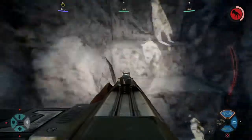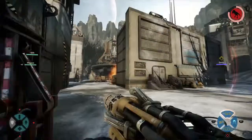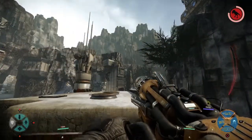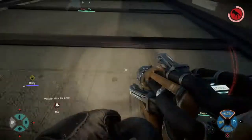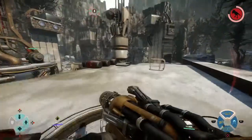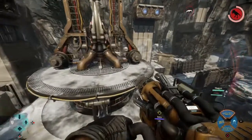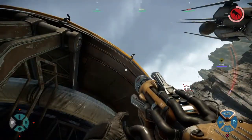Here's the support class — same exact thing. You hold L2 and you glide up the wall. The monster was there — forget the monster. You can even do it on this ledge right here, surprisingly.